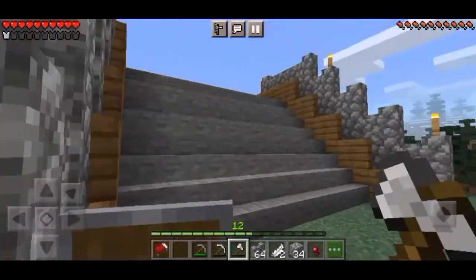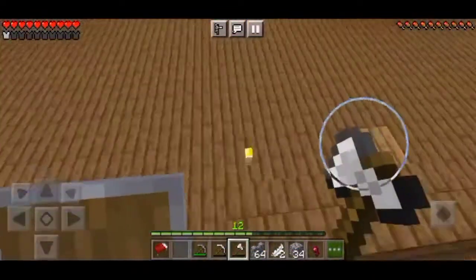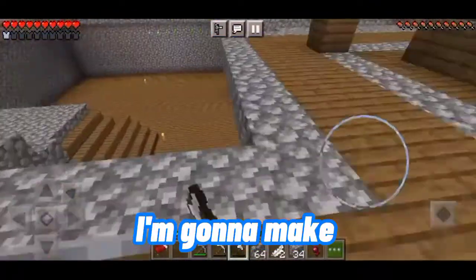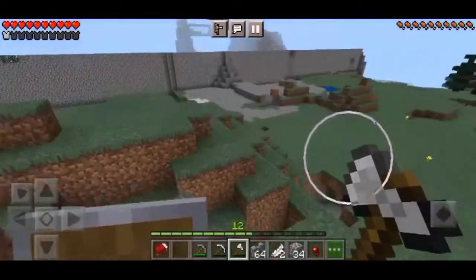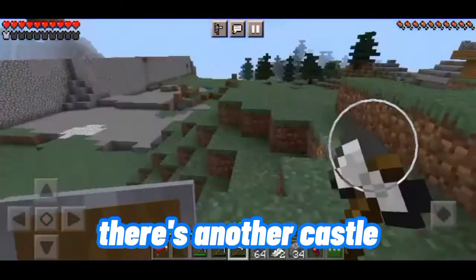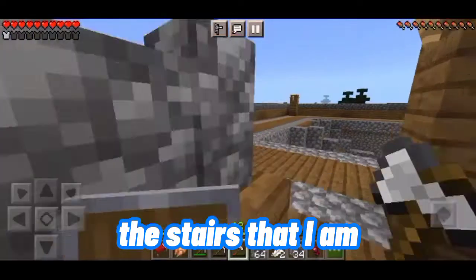Here are my stairs — the downstairs that I told you about in my first video. On this floor I'm going to make it like a ballroom, where you can dance. I will also fix this wall because, as you can see, there's another castle building right over there. So let's continue on the stairs that I am building.